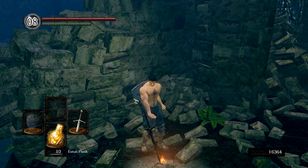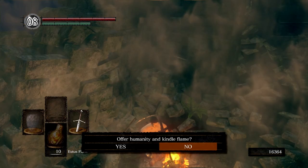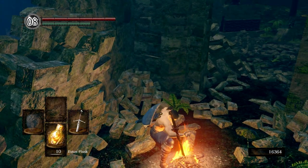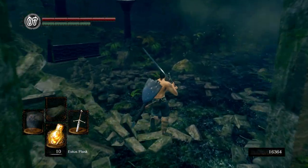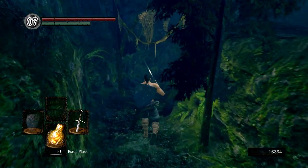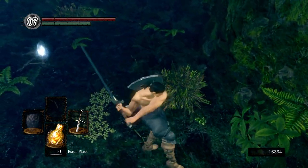We're going to light this bonfire, sit at it, and kindle it. It's always nice to kindle this bonfire, just in case there's any deaths. There are these stone guardians that are pretty beefy. The grass guys aren't too bad, as long as you don't have a big group of them. If you have a big group, they can be pretty challenging, or at least overwhelming.